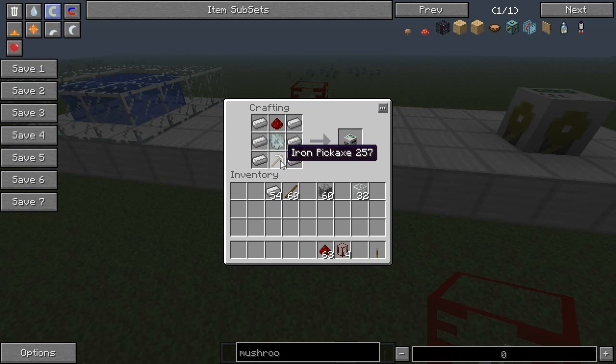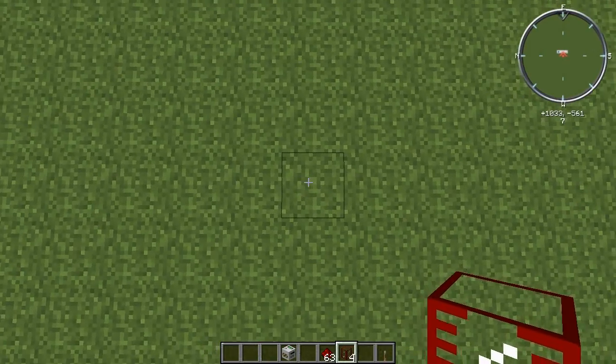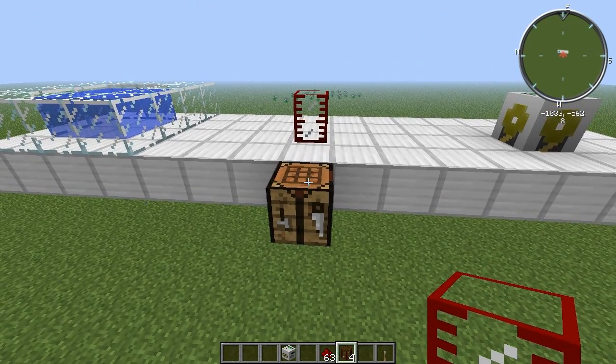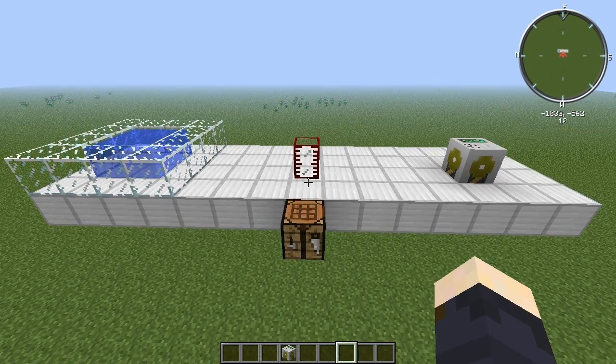Flipping those around — pickaxe on the bottom — produces a mining well. I'm not going to go through what a mining well does in this video; it basically digs a straight hole down and lifts up whatever it digs, but that's not as useful as the quarry. You need one of these to make the pump. You make the pump by placing a mining well on the bottom and one tank on the top.